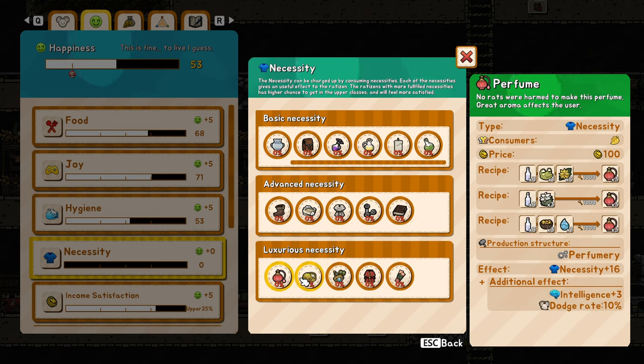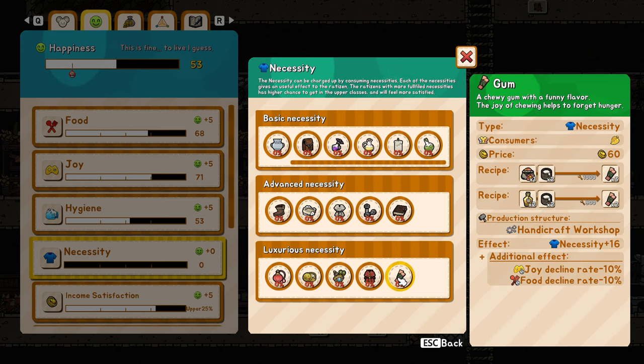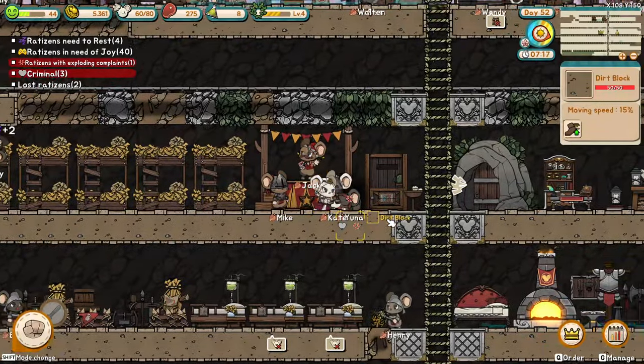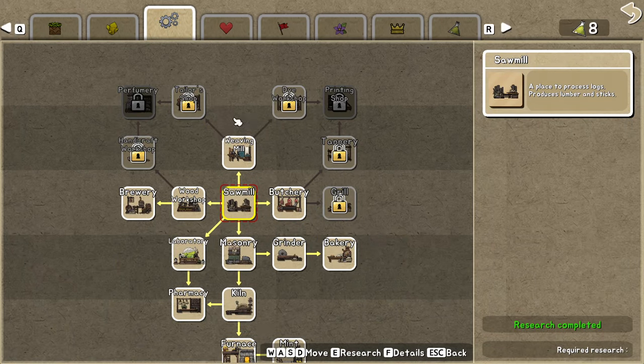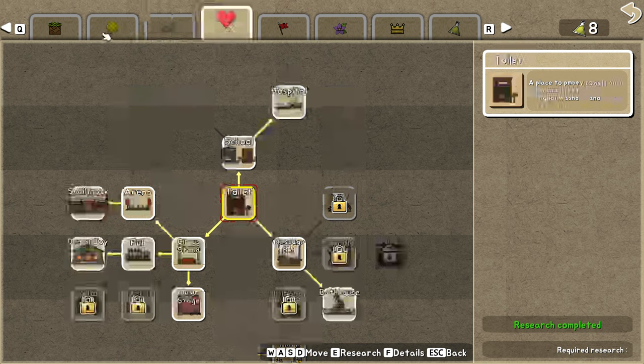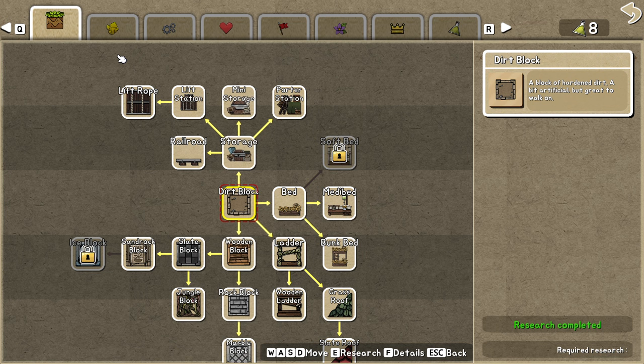This is where things get a lot more interesting. You can give them more dodge rate plus stats, armor and health, and also joy and food decline rate. So your mice will become so much more efficient at their jobs if you just give them the stuff they need to work better. I think this is where the game doesn't really explain things to you, because we'll have all of these production options that you won't really use in the beginning because you don't know what they do.